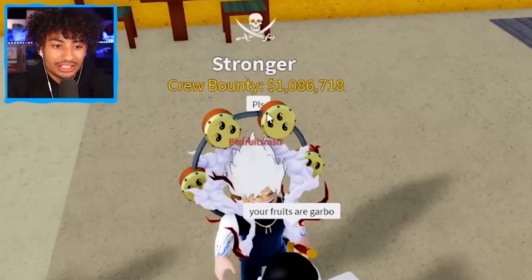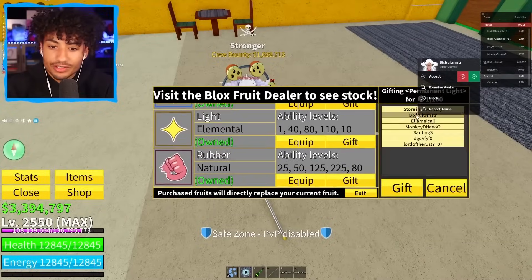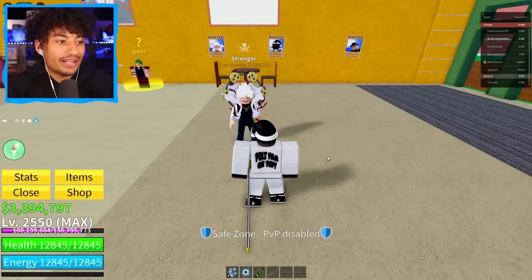You know, I feel bad for saying that. I'm gonna give him a fruit — he said 'please.' I got you bro. I'll give him permanent light fruit. There you go bro — I'm sorry for calling your fruits garbage. Another 1,000 Robux spent in Blox Fruits — permanent light fruit.